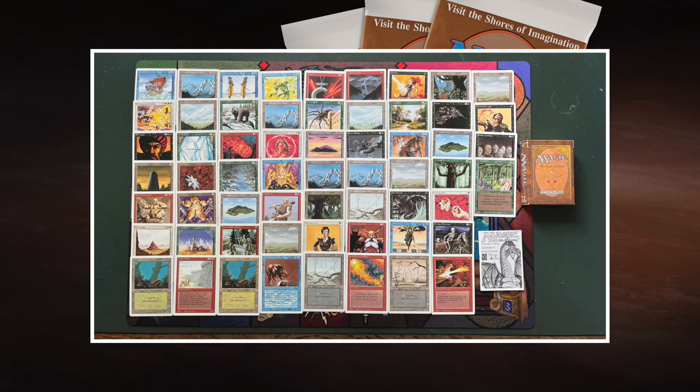The casting cost of Personal Incarnation is three white and three. The problem is the three white. I've got four Plains, which is actually quite a lot, but still only four Plains. If I want to cast the Personal Incarnation, I need 75% of all my Plains on the battlefield. Chances are quite slim that's going to happen. El-Hajjaj is two black and one — it's a 1/1, and for each damage it inflicts, you gain a life. So it's kind of the first card with the lifelink mechanic.